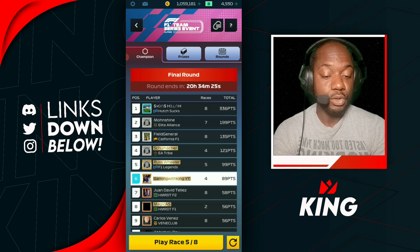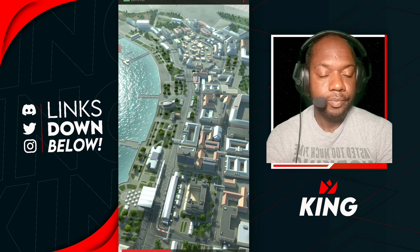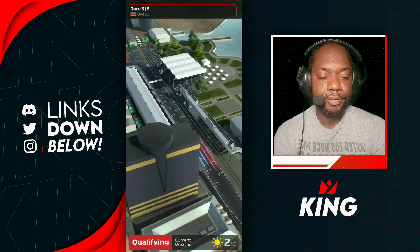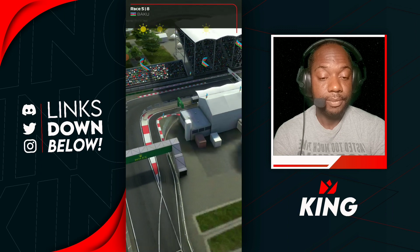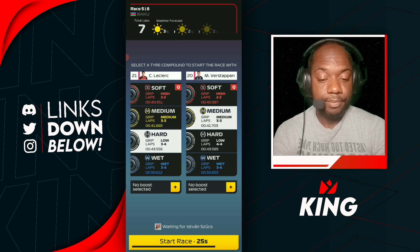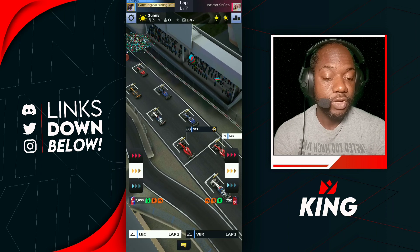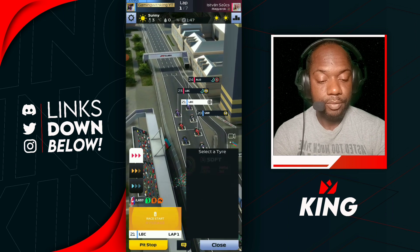Let's jump into our first race at Baku and see what we can do. Here we go for our first race of the video on Baku. We qualify nicely — P20, P21 — we'll take it. We're going to go mediums and hard tires, using the Prince setup, going from mediums to hards for a one-stop strategy. Let's go with the fast start method.